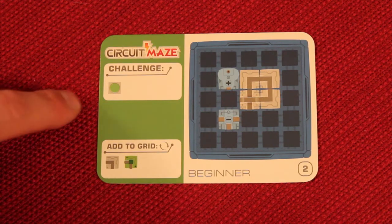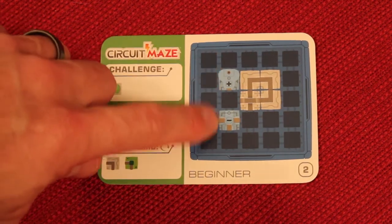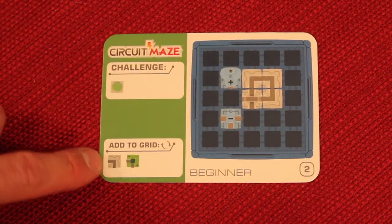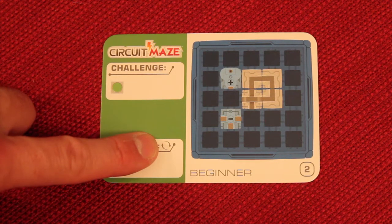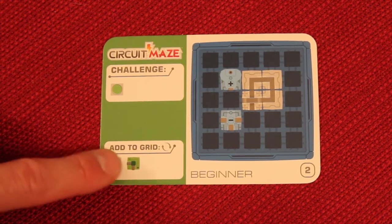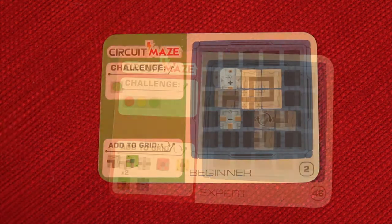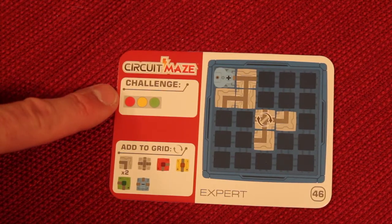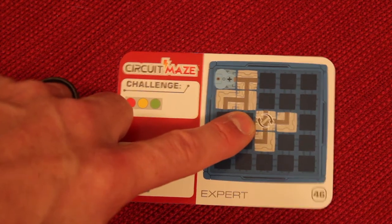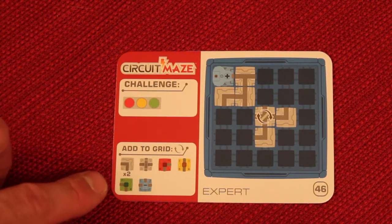Each puzzle tells you what the challenge is. This one says I've got to get a green beacon going, and some of the places it tells you which pieces to put where. So you may have a starting spot, and then there are some pieces you need to add to the grid, but it doesn't tell you where or what rotation. You're going to need to add an additional 90-degree piece and the green beacon somehow to get this thing to light up. Once you get to the harder ones, it gives you a starting spot, but you have to decide which way pieces go and what rotation all the others are.